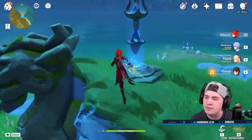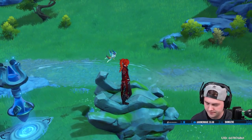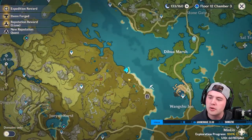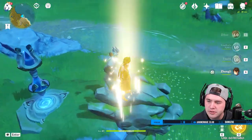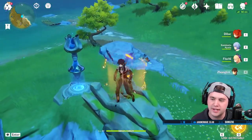Alright guys, I'm gonna do this because I haven't been to this teleporter in months. Go to this teleporter and use a Geo construct on the head of this dragon and you'll get a chest.